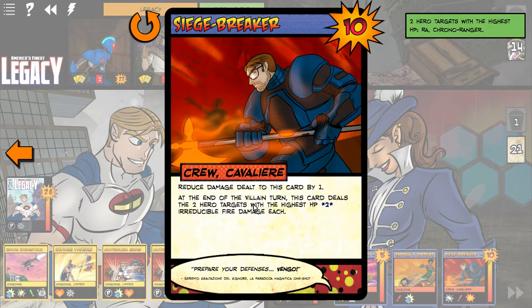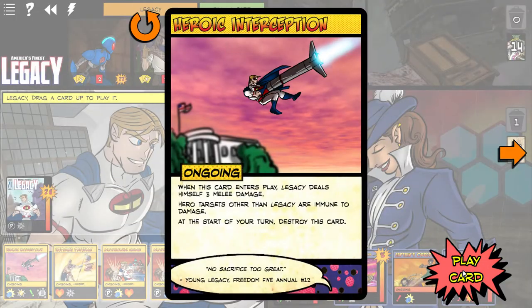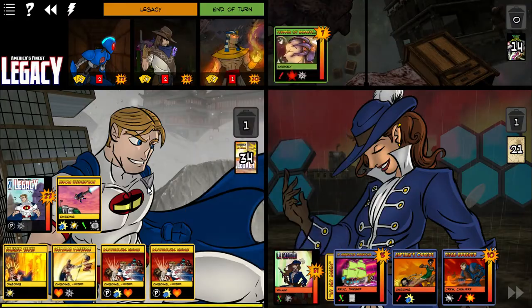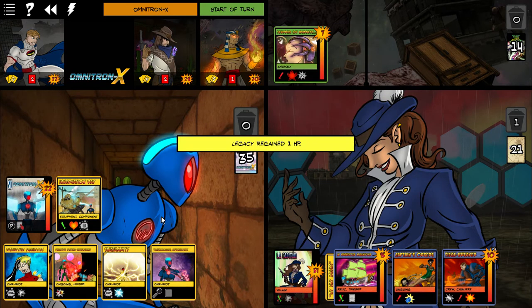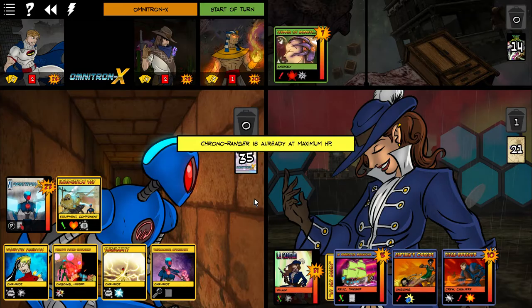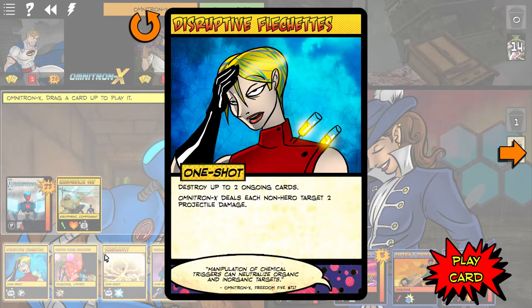Legacy, one more time take it for the team — then let's throw everyone's abilities up. Let's keep whittling down — select the first to regain health, yes. Omnitron, confirm — and Chrono Ranger. One shot can destroy two ongoing cards.